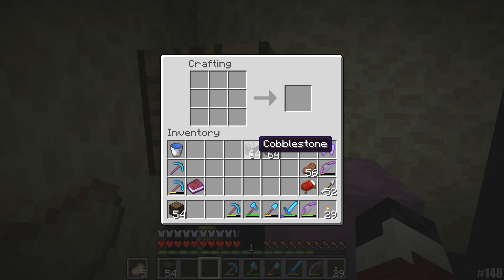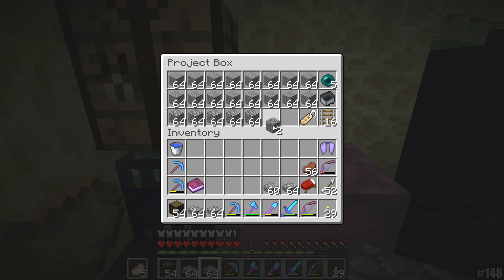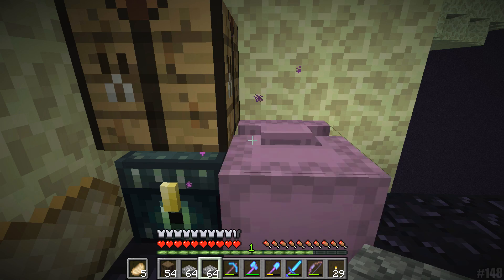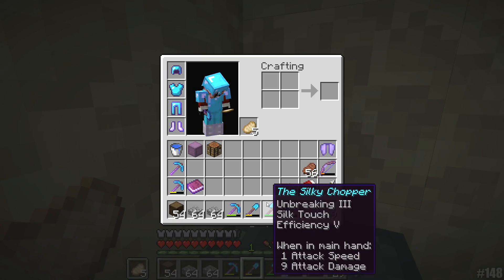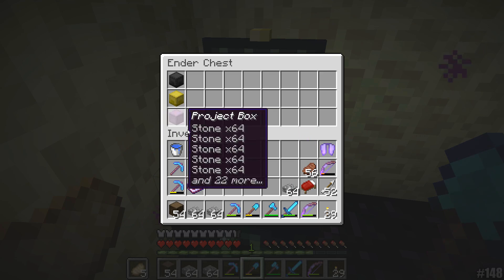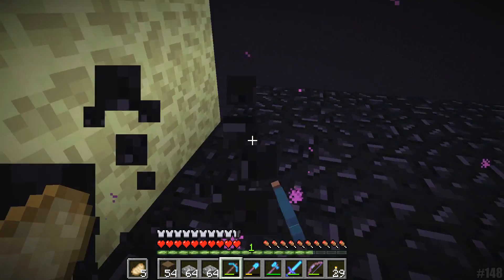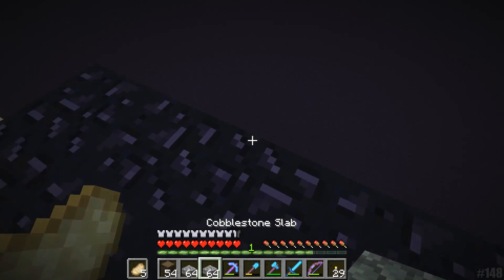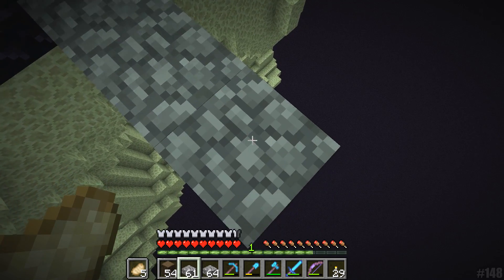Yeah, if we could avoid that happening, that would be fantastic. Just under four stacks — that is going to be absolutely more than enough. In fact, so much so that I can actually go ahead and put a stack of cobble slabs away. All right, so let's grab our ender chest back and we're going to start off by making ourselves a bridge which is three stacks of blocks long.